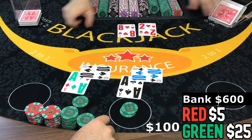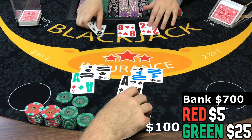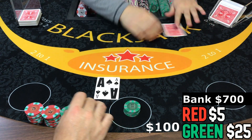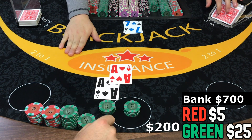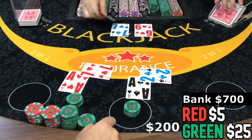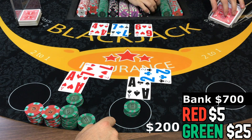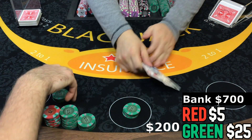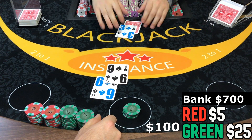Nice. Holy moly, another one — split them up. Here we go, 12. 17. We'll open that one. Let me lose this one. That's crazy — split eights three times.